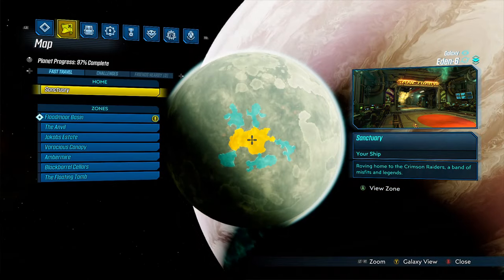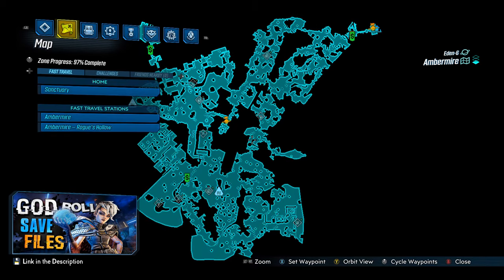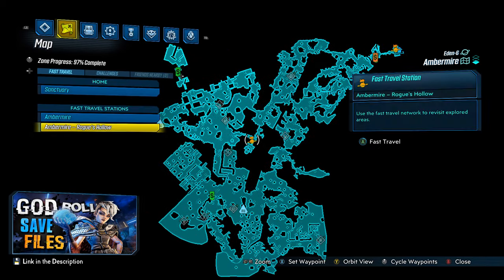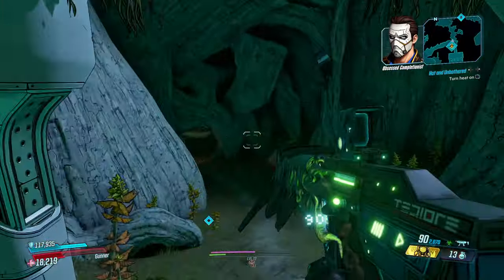Now at the moment, you can find Maurice's Black Market on Eden 6, in Ambermire. And the following is a path from the initial fast travel location to the Black Market's current location.